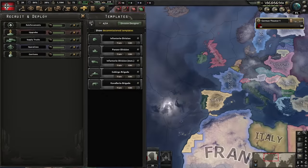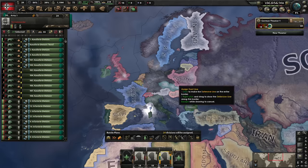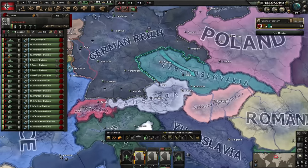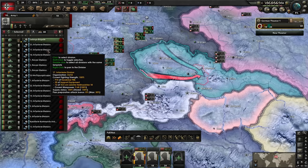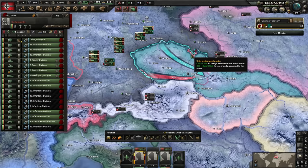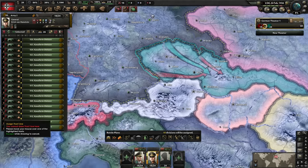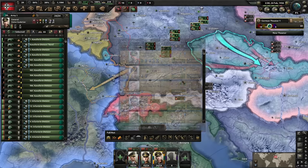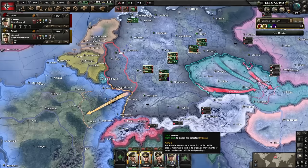Around one month later we deploy all divisions that are currently in training and begin setting up front lines for our first offensive. Czechoslovakia, due to their entanglement of guarantees, will be joining the war on the Allies' side immediately. To avoid having to set aside plenty of divisions just to garrison the rather long border, we'll remove Czechoslovakia from the board with a fast push into their most valuable victory points to force a quick surrender. The majority of the border provinces are hills and mountains with fortified positions. Instead we're going to make use of two corridors that aren't heavily defended, lead into more favorable terrain, and given that we can successfully exploit the breach, open up a way towards the high value victory points.